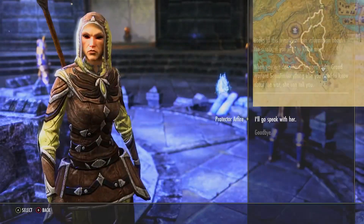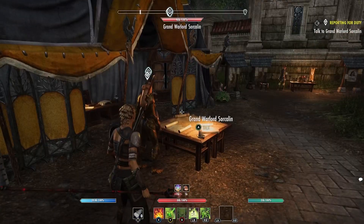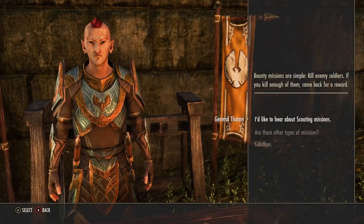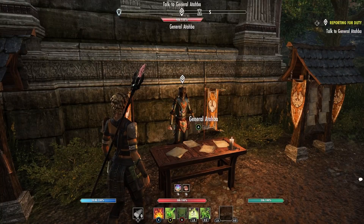You'll then go to the nearby scroll keep to talk to someone, and head back to town to finally talk to that Grand Warlord you avoided. You finish the quest by talking to the NPCs next to the daily quest boards, who explain each type of daily offered.